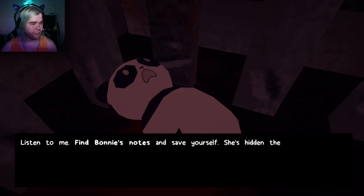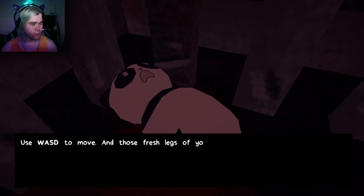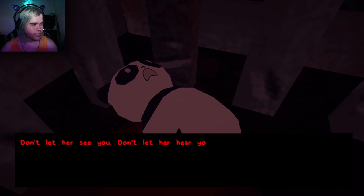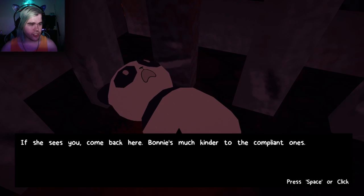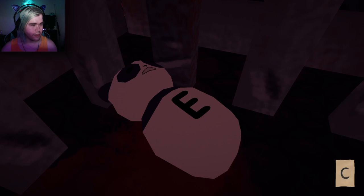Listen to me. Find Bonnie's notes and save yourself. She's hidden the key code, but if you can decipher it, you can escape through that door. Use WASD to move, and those fresh legs of yours to sprint. Don't let her see you. Don't let her hear you. If she sees you, come back here — Bonnie's much kinder to the compliant ones. Good night and good luck.